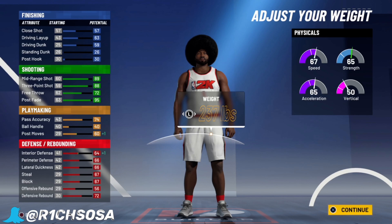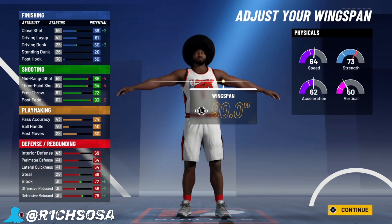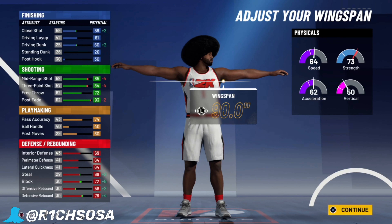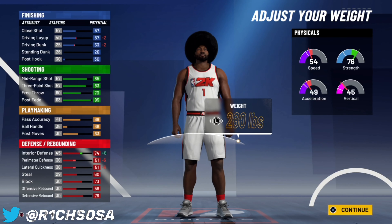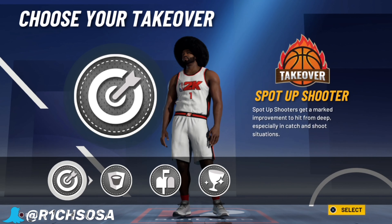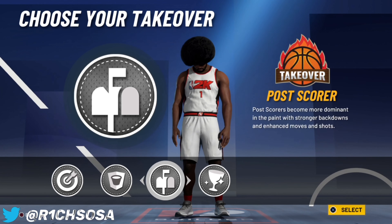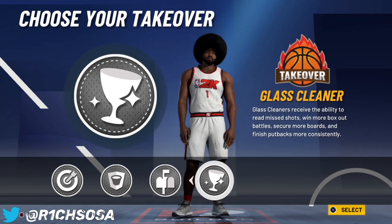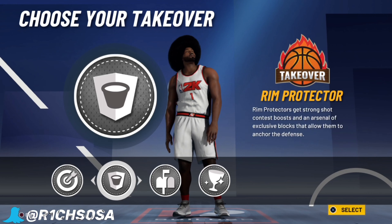So I went ahead and picked 6'10", maxed my weight all the way as well with my wingspan. Your strength is still not that bad, your vertical still tends to be low, but your speed and acceleration — if you make this build a bit shorter at 6'8" the defensive stats are gonna be even more balanced. But I want to make this build as tall as I possibly can, because in past 2Ks stretches were not tiny — they were at least 6'9" to 6'10" and up. That's the way I'm trying to replicate this build, so I'm going 6'10", maxing everything out.